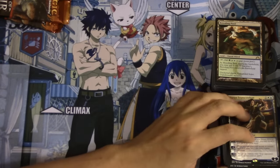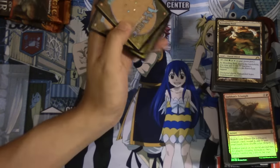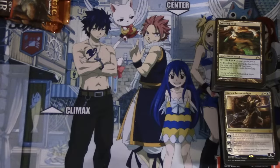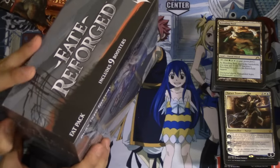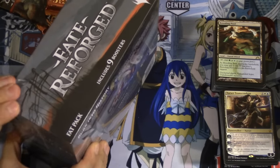Hey guys, so Bobby Z got pretty good pulls — Narset, Foil Sarkhan's Triumph, and Foil Seismic Rupture. I feel like those were the highlights. For Yossi we're gonna open this fat pack of Fate Reforged, and next time we're gonna do Magic Origins — everyone just does Magic Origins.